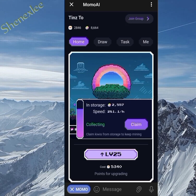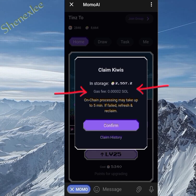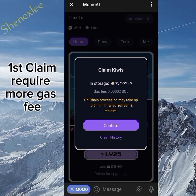To claim these tokens, I need a gas fee of 0.0004 Solana, which is very small. For the first claim, you'll be claiming with around 0.003, 0.004, or 0.005 Solana. But once you've done that first claim, subsequent claims only require 0.000002 Solana — which is extremely low.